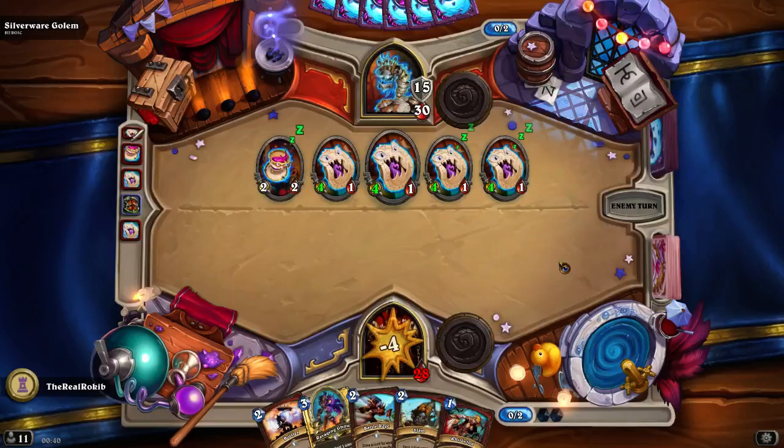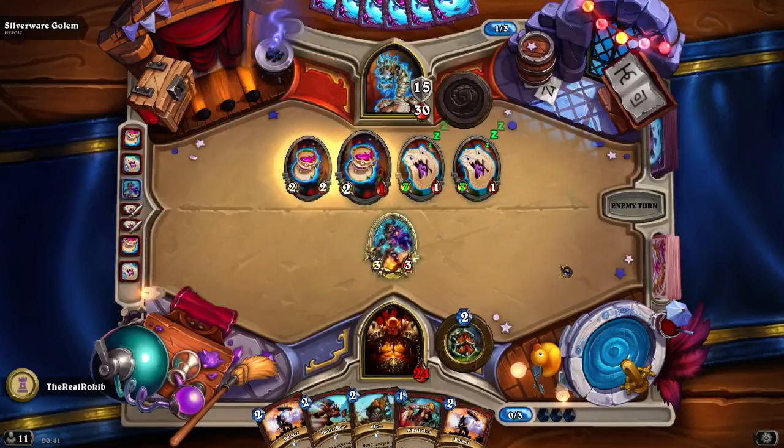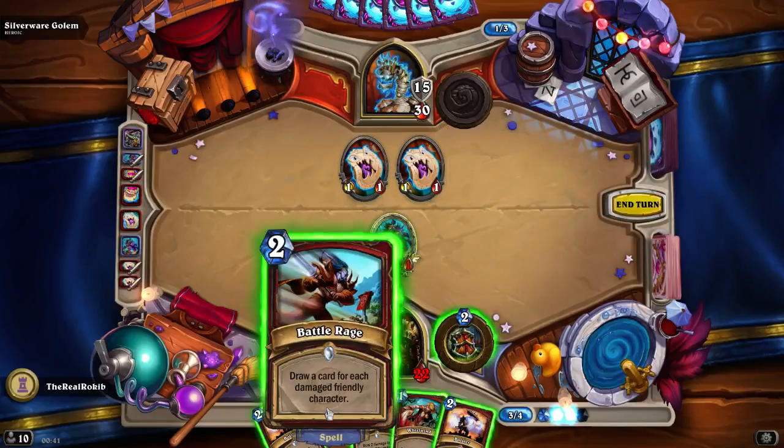Oh, that was that. More plates — they don't have charge yet. Plus 3 attack. Not good. Get rid of you. What do we do? We don't take 8 damage. Get rid of you. Draw a card for each damaged friendly character.